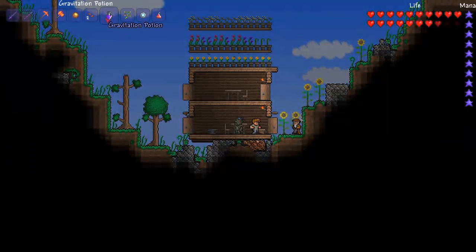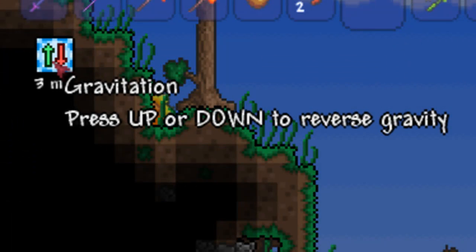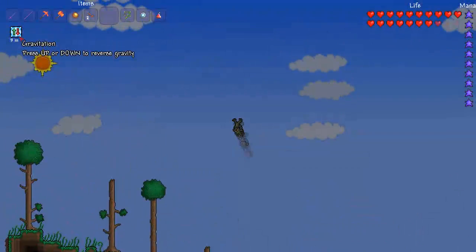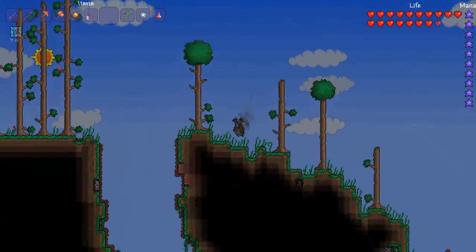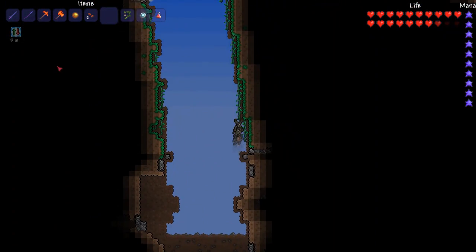Probably the funnest potion in the game. Just by pushing up and down you can reverse gravity however you please. You can do it as much as you want for 3 minutes. Basically they are just really really good rocket boots.